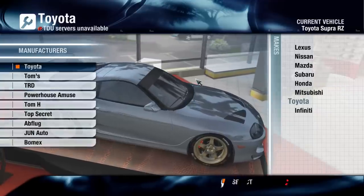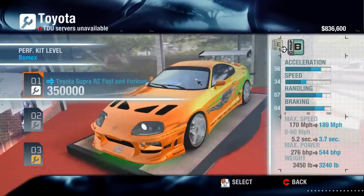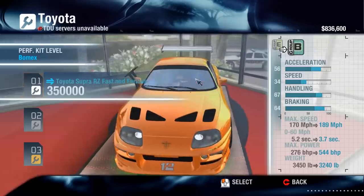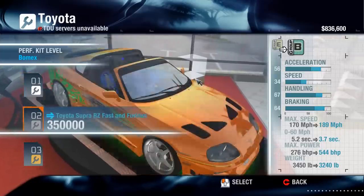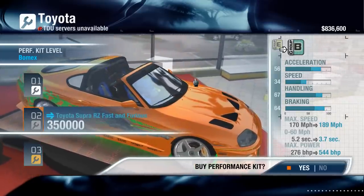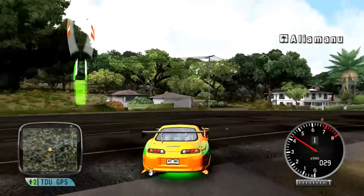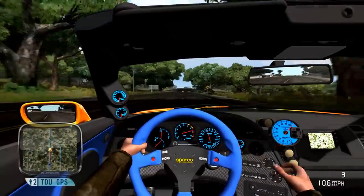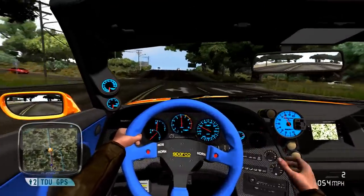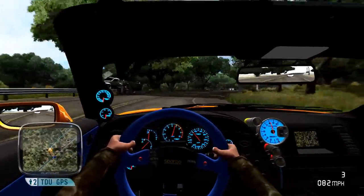We can go for the Fast and Furious one, which is the bloody expensive option. There are actually two options - roof up or roof down. It puts it up towards B class, but it's pretty nifty and does the interior as well. We're going for the fully convertible option. I've spent a bunch of time getting money to do silly things with, so why not? There you go - 500 horsepower Fast and Furious Supra. Going through here, you've got all the interior changed. I don't remember what it looked like from the film.